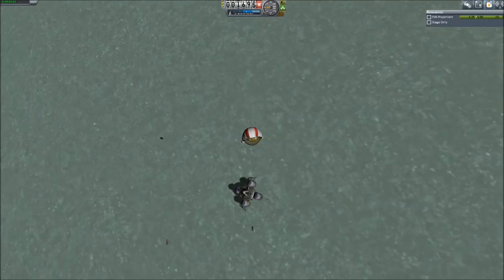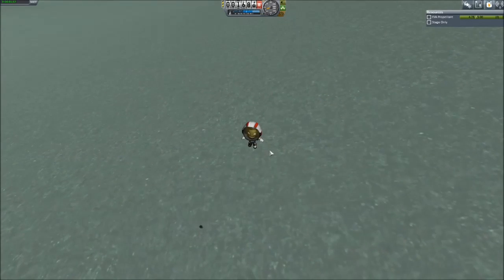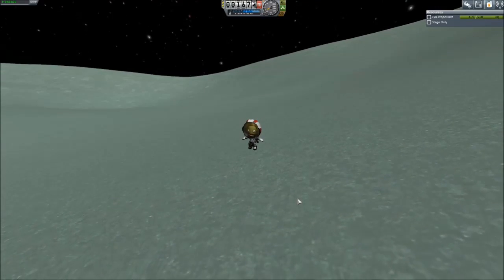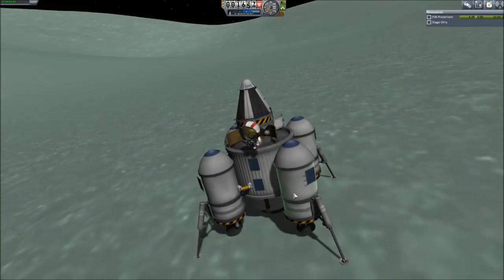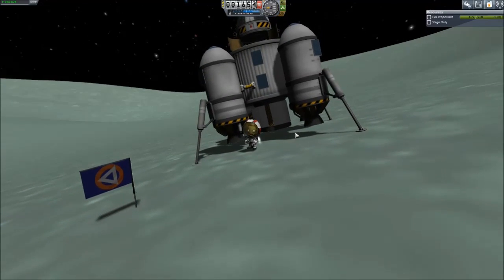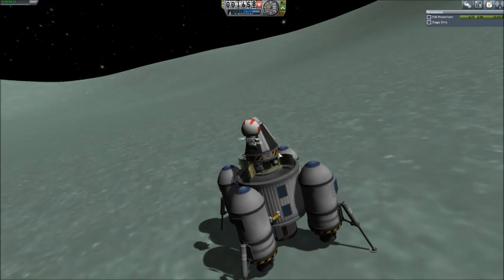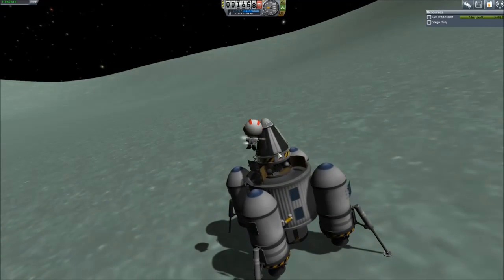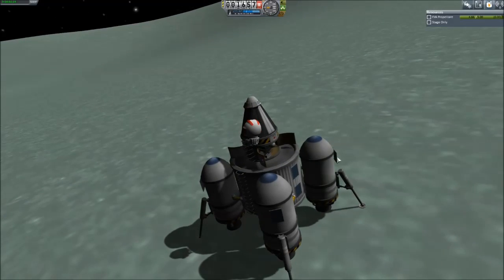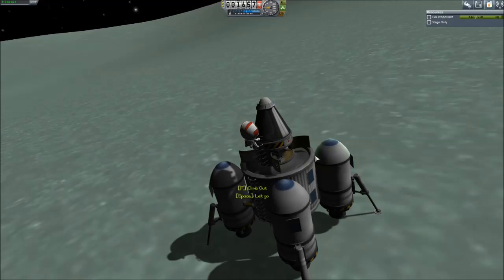Good stuff. She's happy about it — you do feel like a superhero when you do that. Oh! She's not dead. That would have been really inconvenient — like, oh look, we have all the science, and then she died. But yeah, you can't reach escape velocity here. I think you can actually jump off of Gilly, though.